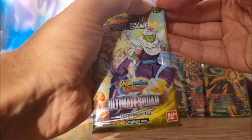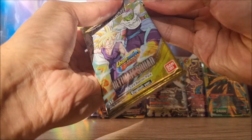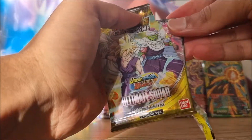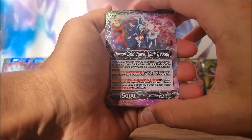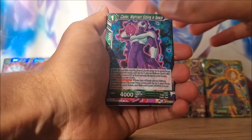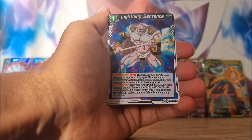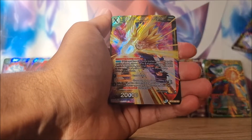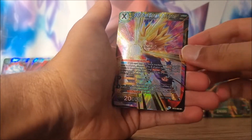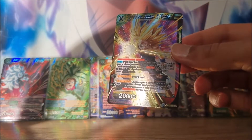Final pack - this one barely even has a pull tab. We've got Toa on the front, Toa again, Kula, General White, Kula, Mechikabura, Android 19, Hopeless Sight, Bar, Lightning Sentence, Kami. And not a bad way to finish - we've hit another Super Rare: Sun Gohan Z Fighter.